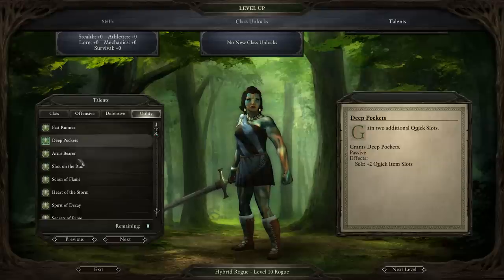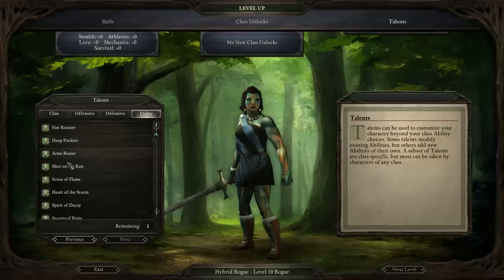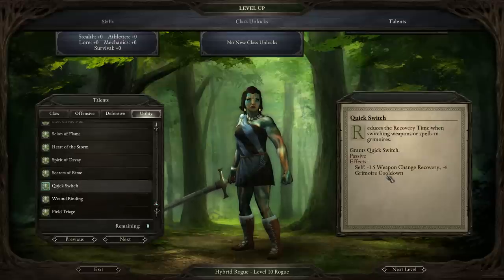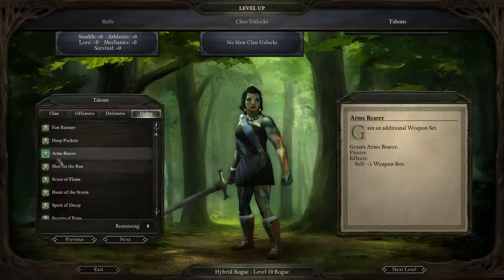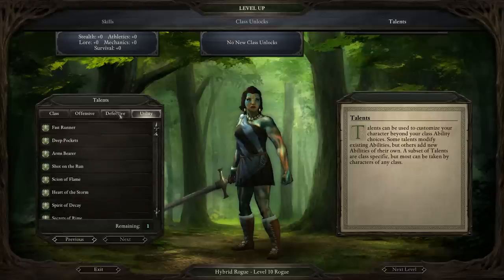There are quite a few good picks left. Deep Pockets could be okay if you had high amounts of Mechanics, Survival, or Lore with extra scrolls and potions, but I wouldn't recommend it for the Rogue. Quick Switch is very good if you're going for a ranged build with four weapons, quickly moving between them. With this build, I'm going to be picking Arms Bearer later to give me an extra weapon set.